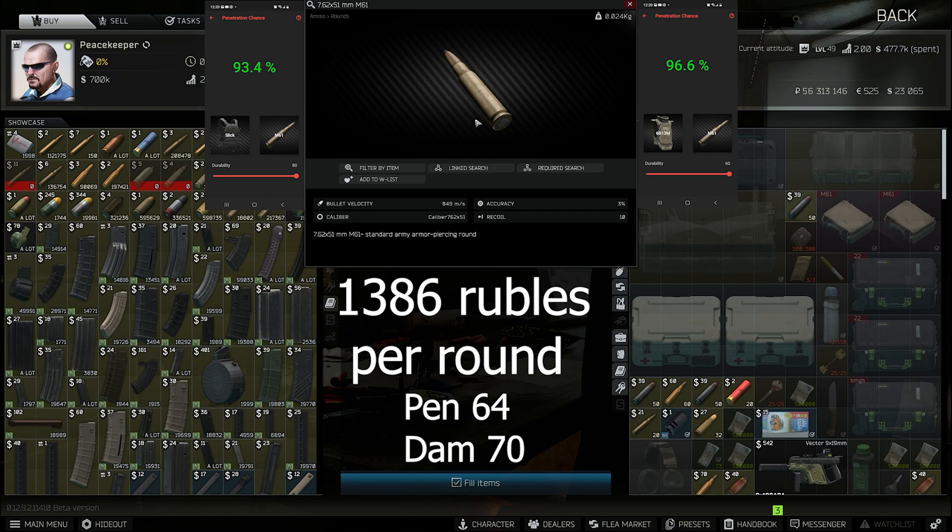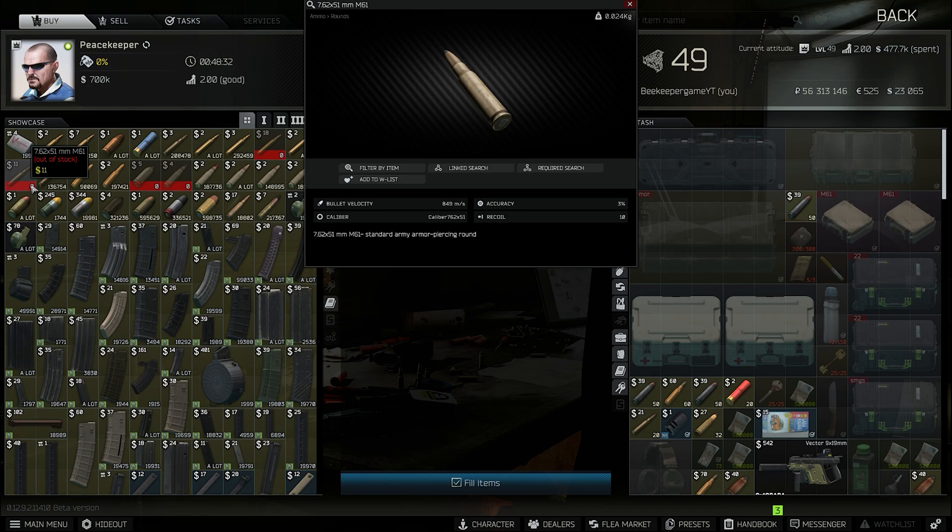A little price adjustment is definitely needed for this round. It should cost like 6k a round because it negates the Slick, which is 600k on the flea at any given time. When you're spending that much money on armor, it should be able to stop a round or two before it's useless. Make this super bloody rare on the flea, just like 99.3 — and that's why no one complains when they die to 99.3, because it's hard to find and expensive.